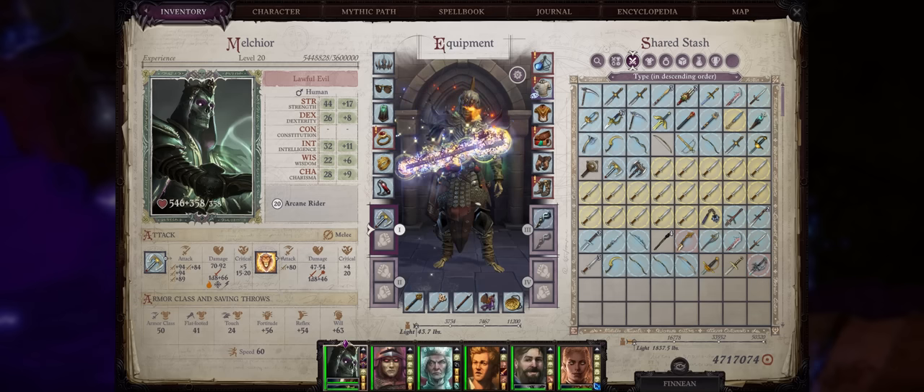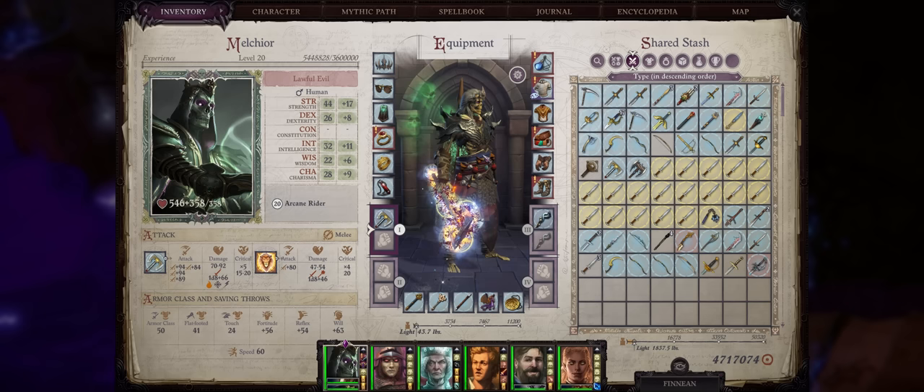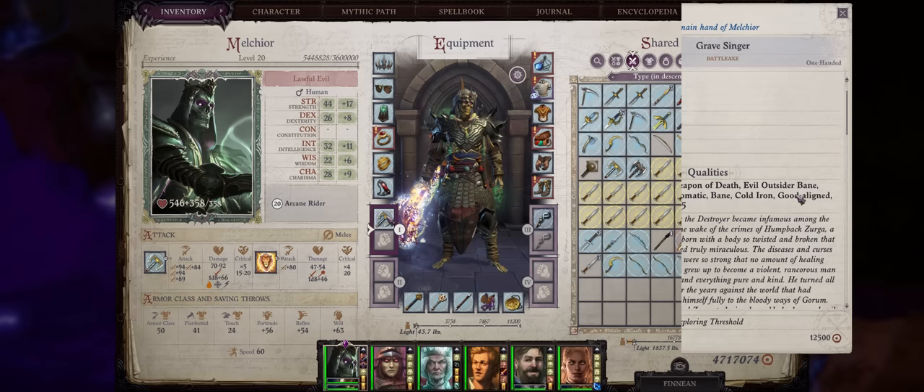Hello there friends and welcome! For today's Pathfinder guide I want to focus on how to upgrade and enchant your weapons to the max. The main reason is in my build guides when I cover the gear progression, I often get questions on how my weapons have so many powerful properties added at once.